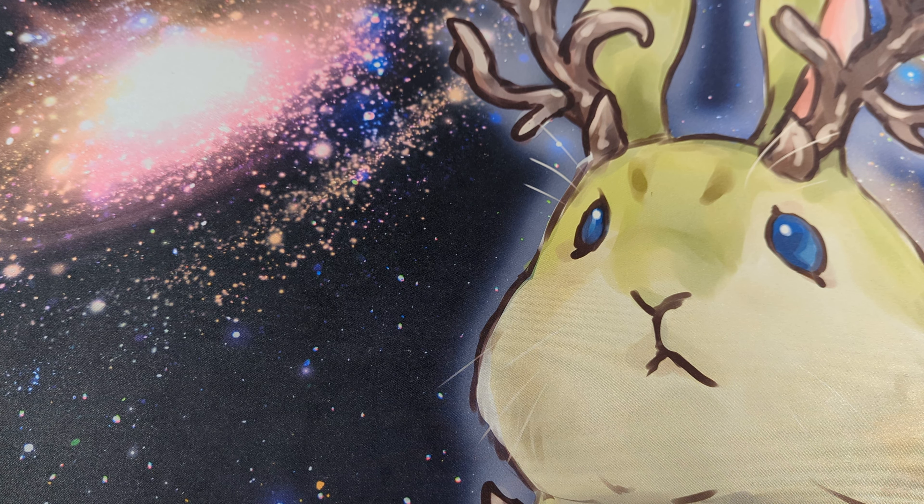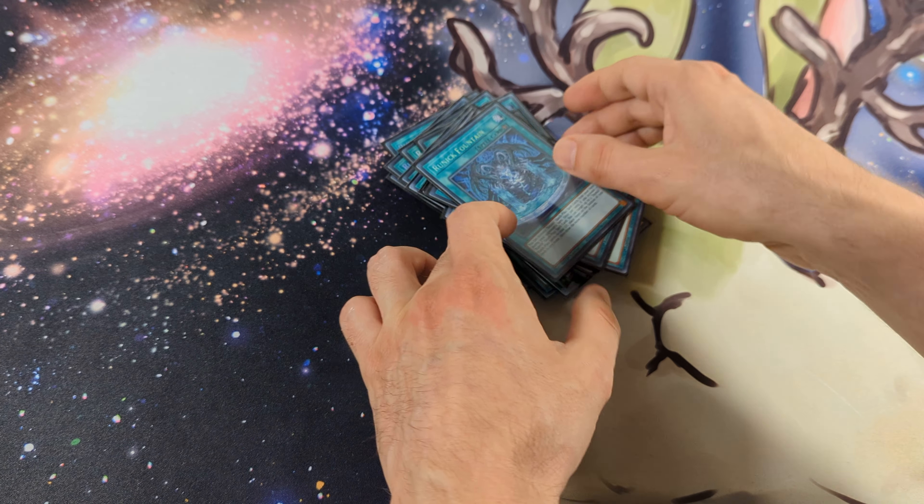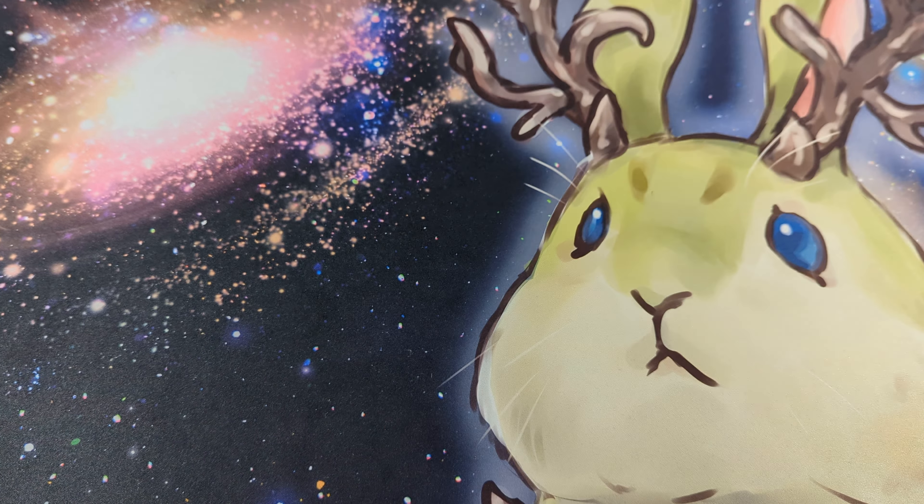Next I play two Metamorphoses. With Metamorphoses I can tribute Hugin and special summon Assault Synchron from the deck, or I can tribute Gary and special summon Stardust Synchron. It's a nice way to get into your tuners. For the Runicks: three Tip, three Flushing Fire, three Freezing Curses, three Destruction, three Slumber, one Dispelling, one Smiling Storm, and two Runic Fountain. So 17 Quick Play spells and two Fountain.